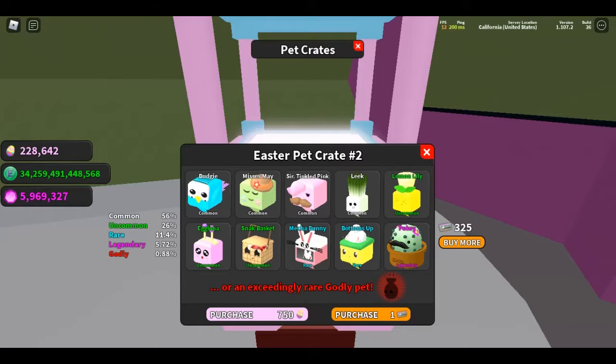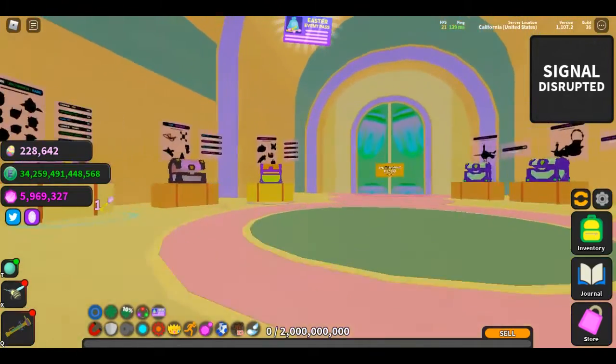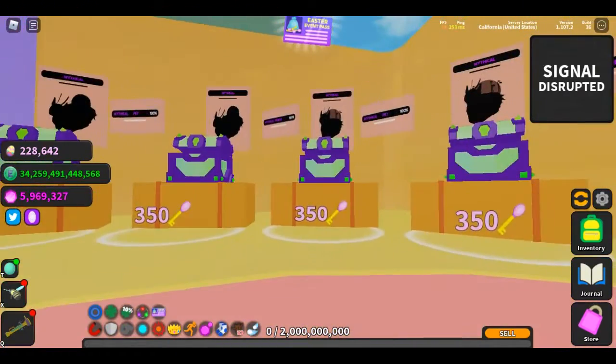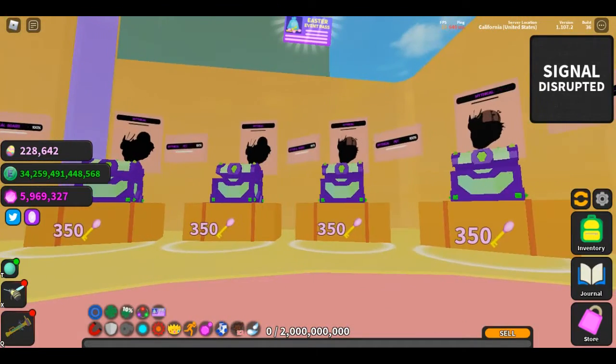In the Easter shop there's a second pet crate and a second board crate that can be purchased with Easter eggs. In the castle there are four new boss chests costing 350 keys each. These consist of two pets and two matching boards.